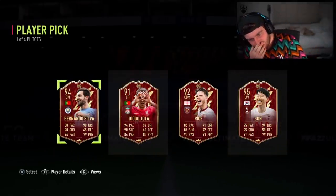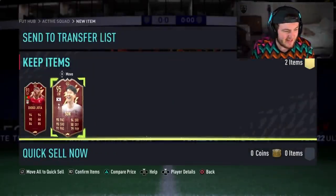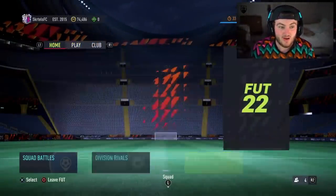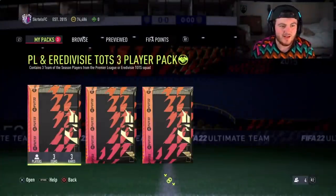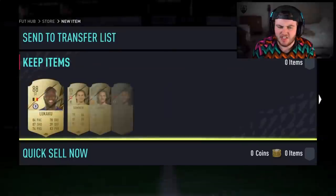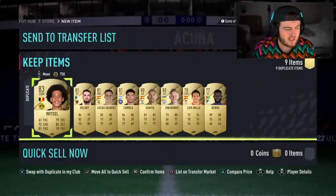What is it with people and getting Red Son? You just know I'm not going to get him. But I haven't opened mine yet — this video is not in chronological order, so maybe I do get Son. Let's stop talking about what I might get. The 100k pack — 88 plus walkout is Romelu Lukaku. Can't believe he didn't get a Team of the Season. He really has done a shift warming that bench for Chelsea.